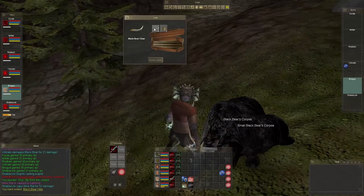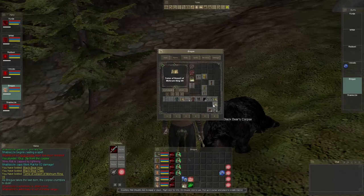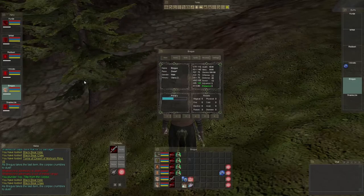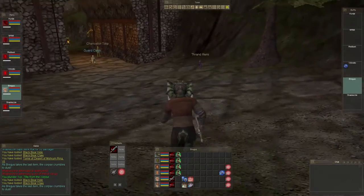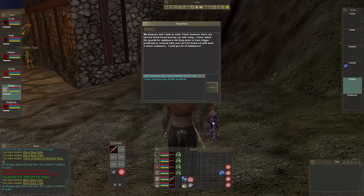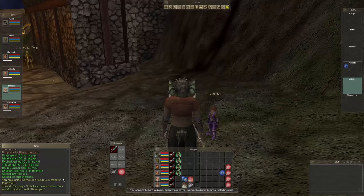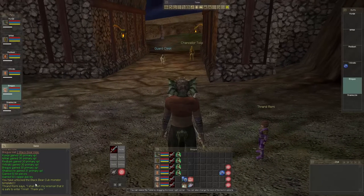Look at those deeps! We found a teleport spell. I'm pretty sure we have enough items now — we have three. Let's go ahead and turn it in. 'I have relieved you of your problem.' We unlocked the black bear cub monster template. To become a monster in this game, you have to have templates, and this will allow us to play as one.